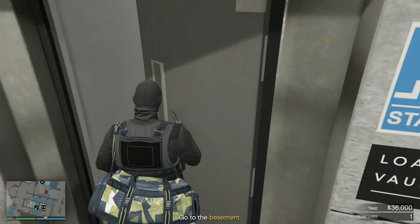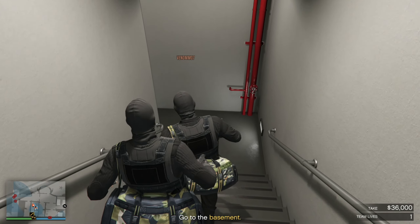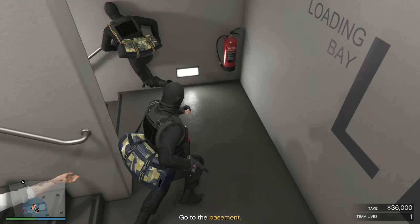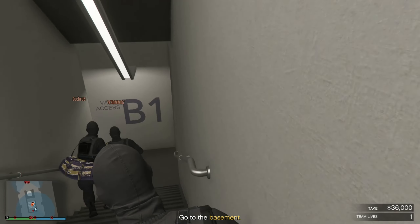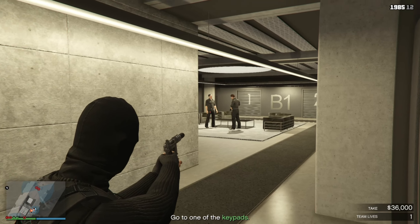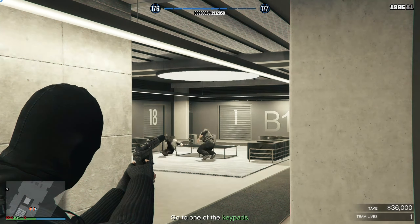Only one way down from here, one step at a time. I need my inhaler just listening to you. Okay, here we are at last — the lower level. Naturally, it's heavily guarded. Key cards sure coming in handy, huh?